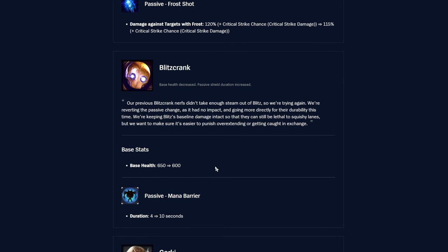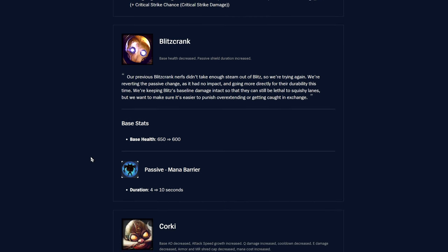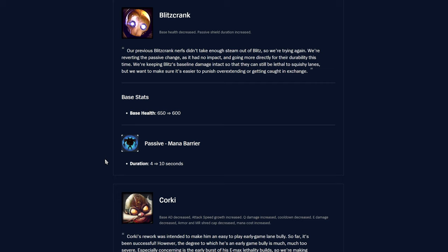Blitzcrank — he was popping up in some pro games at MSI. He's losing 50 base health, which will make him easier to poke out in lane. However, the Mana Barrier duration is going back up to 10 seconds, which is a nice buff. So they're nerfing him a bit with the health reduction but giving back that shield duration to see if it balances out.